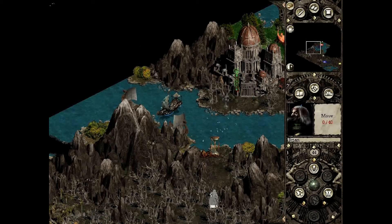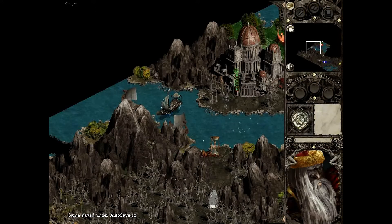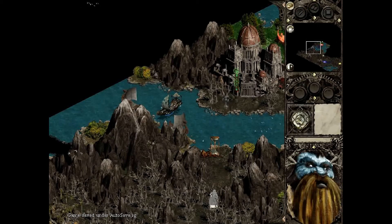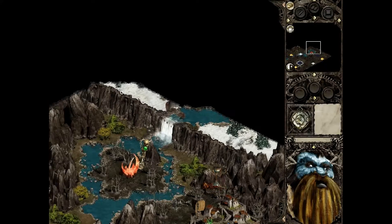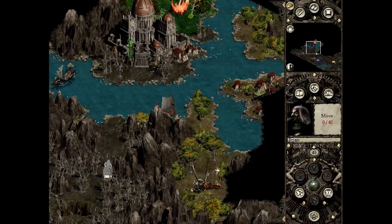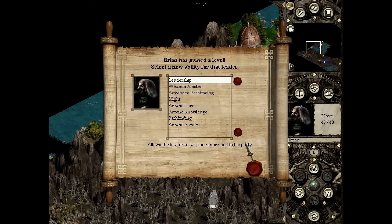Now that we've leveled up a couple units, we should be one of those parties that they avoid. They might go for a city though, which isn't really an issue — they could take it, I'll just take it back. We got Leadership, so now I can get that Warlock into my party again, so I can have yet another Wraith. Weapon Master is really nice though, so I can save that for the next level up and Might for the one after.